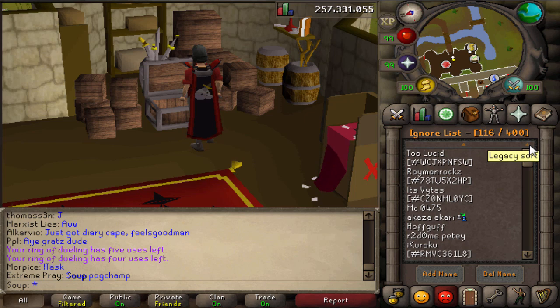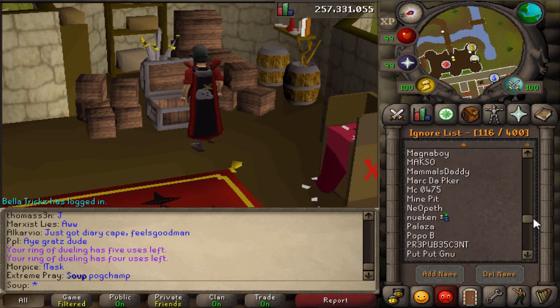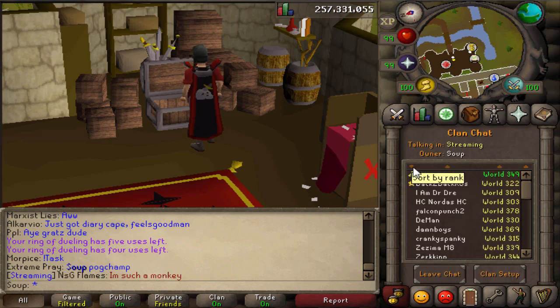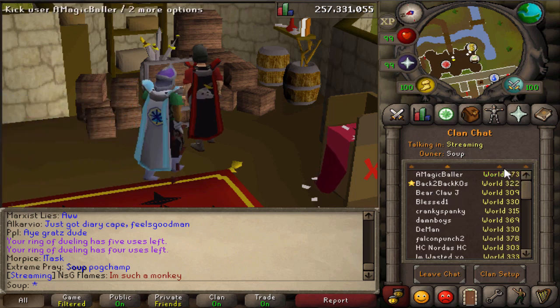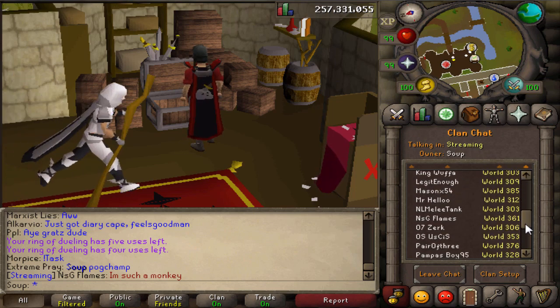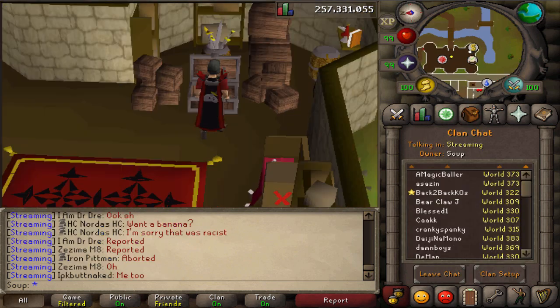The ignore list I think is just sorted by display name — sort by name. Looks like the first person I banned was Lucid, so if you're still there man, I hate you. If you're on this list, shout out to you — you did something that pissed me off. For clan chat we actually have the option to sort by rank. I have one general in there right now which is scary — by the way, join my CC 'soup,' it's a pretty cool place to be. You've also got alphabetical order, world, and legacy sort, though legacy sort looks like it's just alphabetical order, which is a little weird. Cool little organization option that might be useful to some of you.